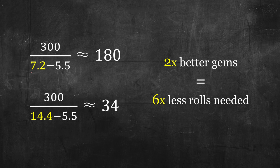Even if the poison gem value is higher, you'll still see drastically different results between gems. For instance, if we had a 14.4 slow poison gem instead of 7.2, we will need 6 times less rolls.